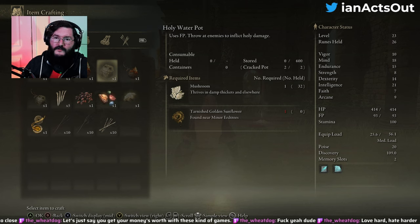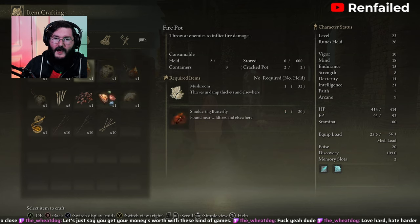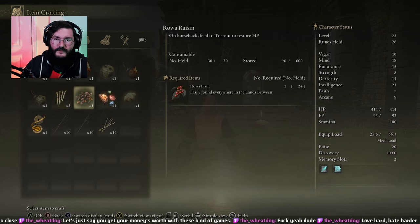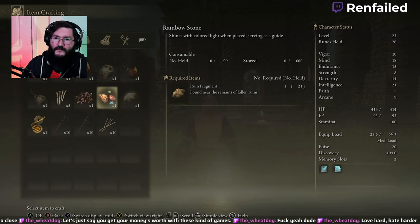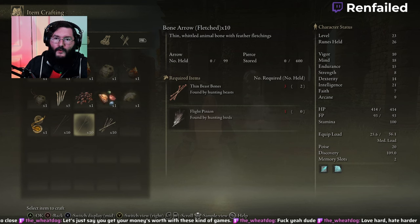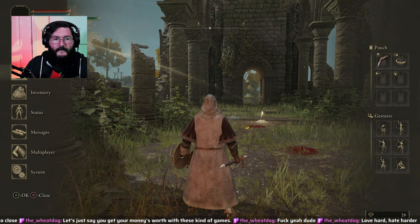Holy Water Pot — uses FP, throw at enemies to inflict holy damage. Roped Fire — throw behind. Bone Dart. Raisin. Rainbow Stone. Glow Stone — it's a good thing I kept that, emits a faint light from the location it's placed. Bolt Bone. Nothing too special, I don't think.